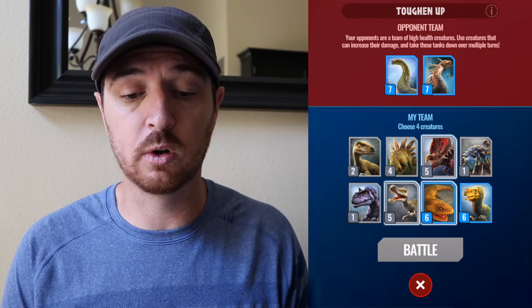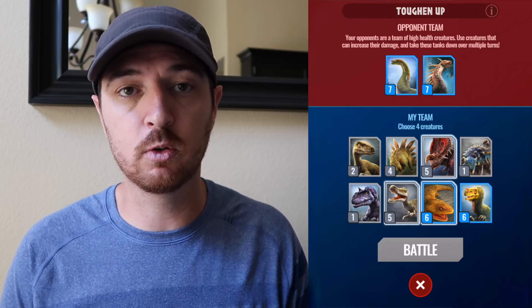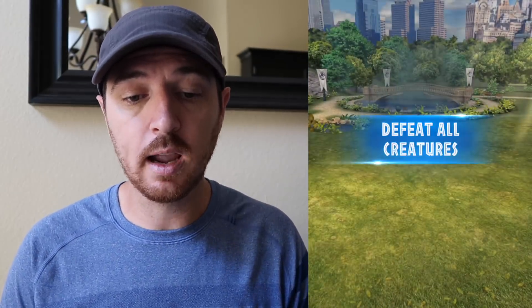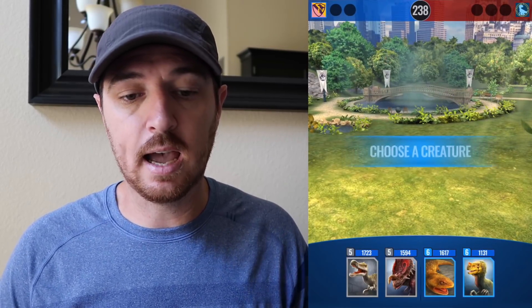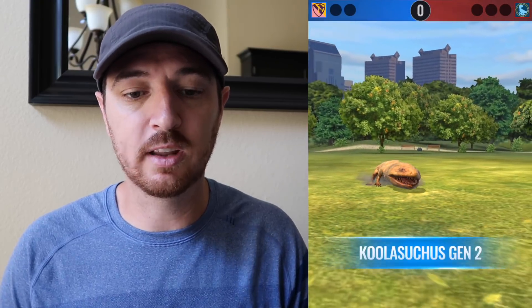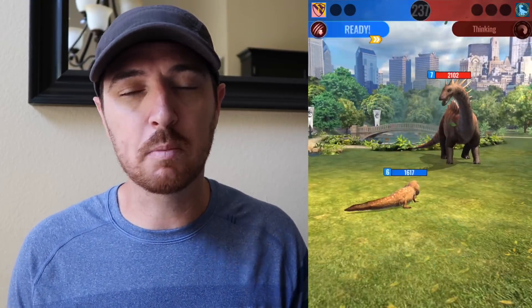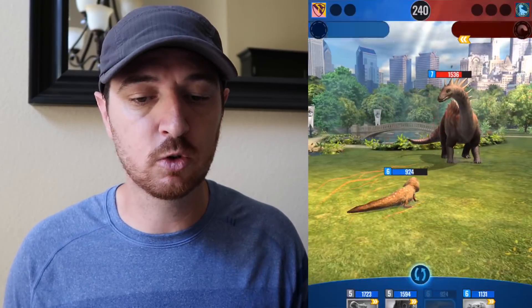It shows you who your two opponents are and their level. Notice both of those dinosaurs are higher level than me. The load-up screen looks very familiar — it was on the load-up screen for the game previously. And I don't know if your time is going to stay at like four minutes, 2400 seconds, or if that was just part of the beta. Since you are playing the AI, I wouldn't imagine that it's going to give you four minutes to make a choice.